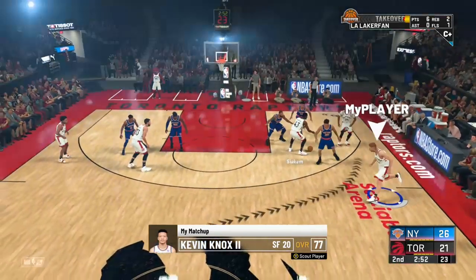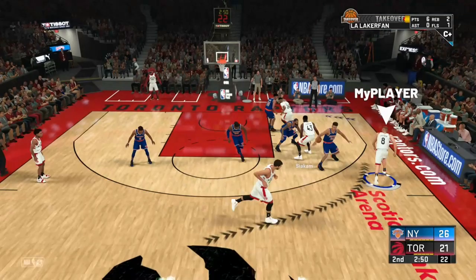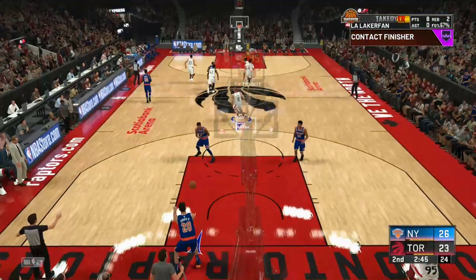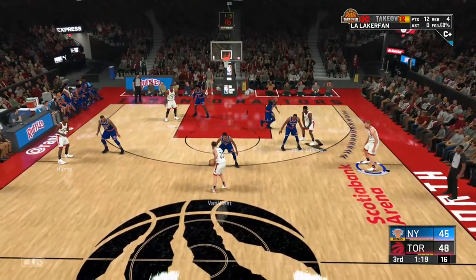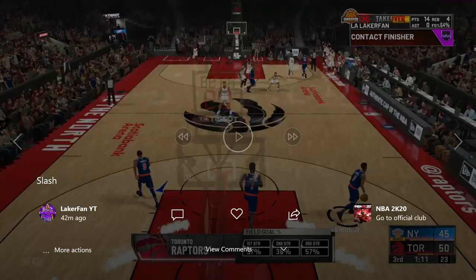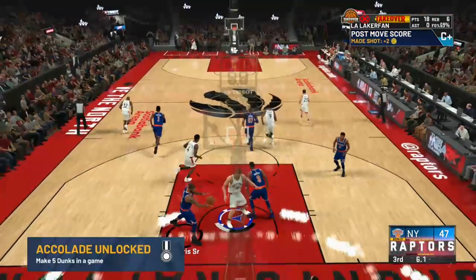Right after subbing in, I just inbound it, boom, call for the LB screen — didn't even really get a screen honestly, but I just used him as a pick. I love how 2K wants to talk about how LT cheese isn't in the game this year — look at this, I get the dude completely stuck on him. Forget about the help defender, it didn't even matter. I don't even have Lob City Finisher on my build yet — I feel like that would actually be a really nice thing to have. Very efficient, not too much of a struggle.